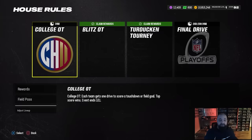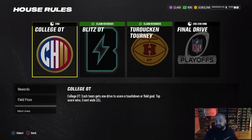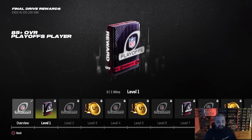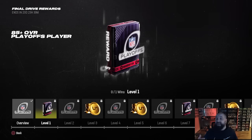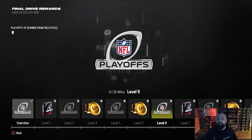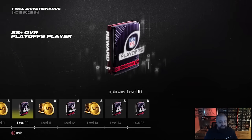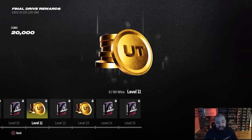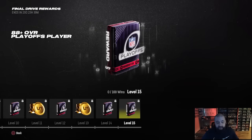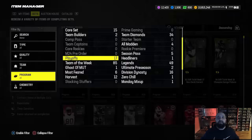Let's go over to house rules. By the time most of you are watching this it's going to be expired, but the college overtime house rules still has about 39 minutes left if you need to get some of those objectives done. The Final Drive is the playoff house rules, and if we go to the reward tab you'll see it's mainly going to give you coins, 85 and 88-plus packs, and XP for the field pass. There's no featured player reward and no Revis tokens in here. Really the main reason you're playing it is to get to level 35 for that field pass XP.